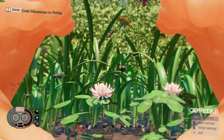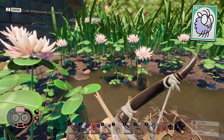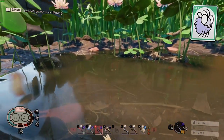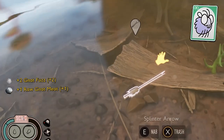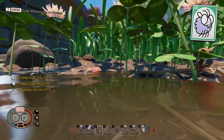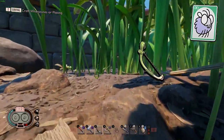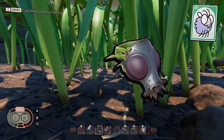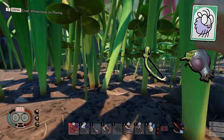If you find yourself anywhere near swampy waters, you'll most likely find an abundance of gnats. These little guys do attack you, but they don't really do damage, so I decided to keep them in the harmless category. If you do manage to snipe one down, you'll be rewarded with gnat fuzz and raw gnat meat. The main thing you will need to kill gnats for is your first bow, the sprig bow. You will also need to kill gnats to create the aforementioned gas mask, and if you decide to get into the taxidermy business, bug trophies.